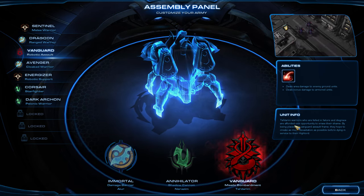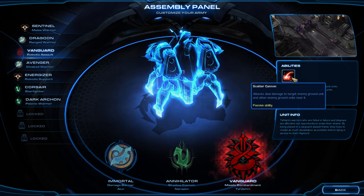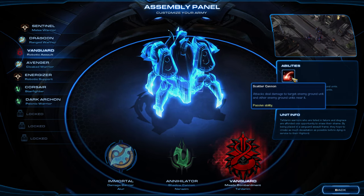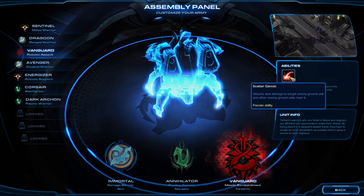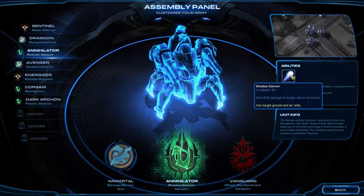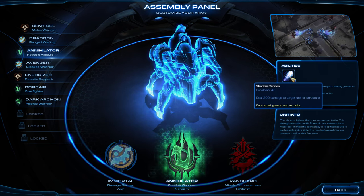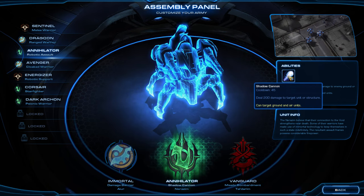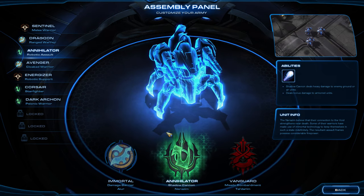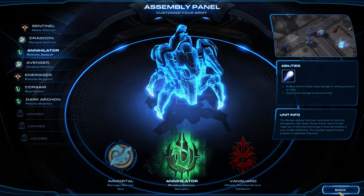And here we have Missile Bombardment — it's basically just a ground attack splash damage thing, and that's not something we particularly need in my opinion. If you haven't noticed from me using Shadow Cannon, it's been absolutely incredible this entire time — I've been sniping things out. I love the Shadow Cannon and I love the Immortals. Until we get to Carriers, this is probably what my army is going to be mostly comprised of. So I would stick with the Annihilator — that's pretty much it for all this stuff.